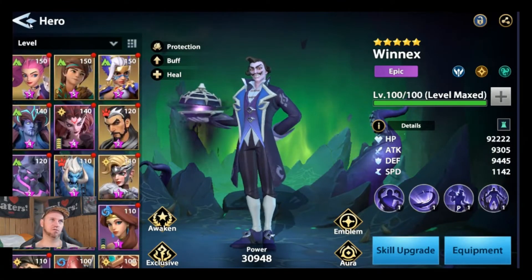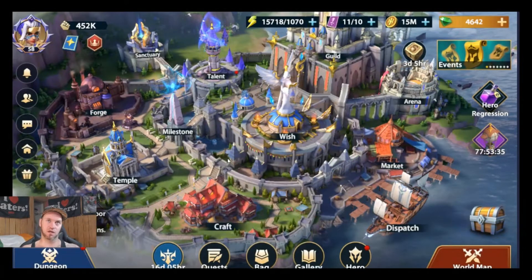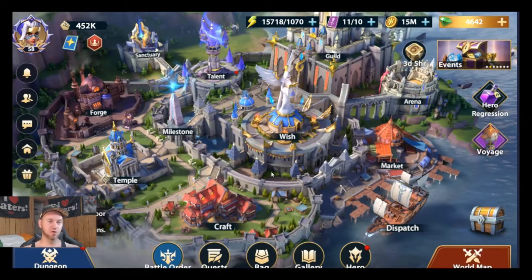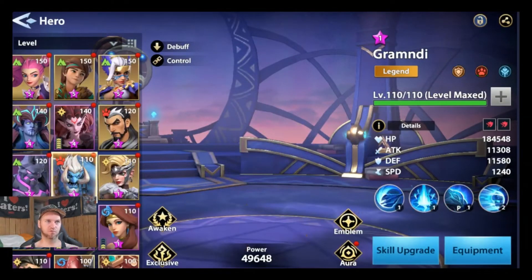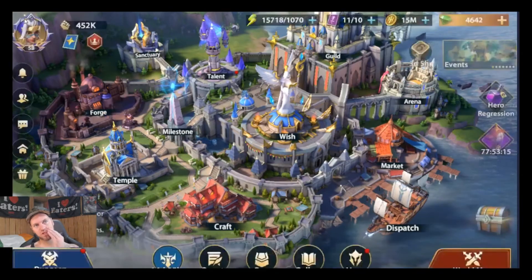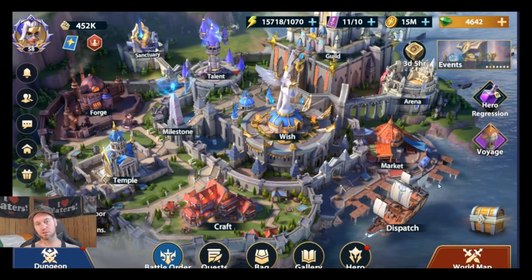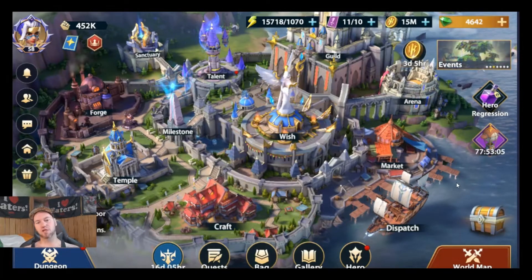As you get your legendaries, the mythics will come — just pick which one you want and plan for it. Here's the key question: when you get that mythic, do you have enough gold to upgrade all his gear? Do you have enough scrolls? It costs 20 scrolls just to scroll out a mythic, plus at least 20 to 30 million gold to upgrade his gear.